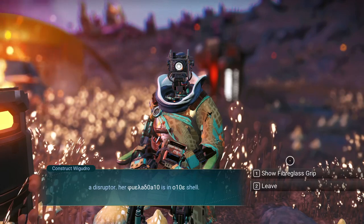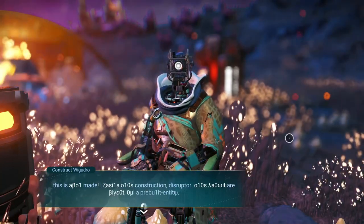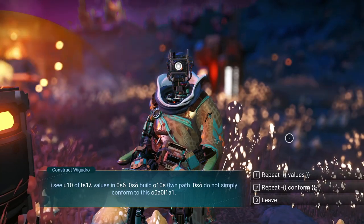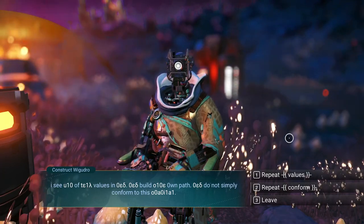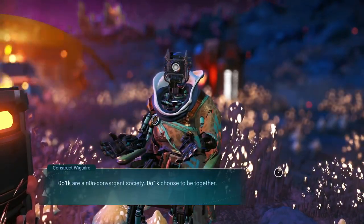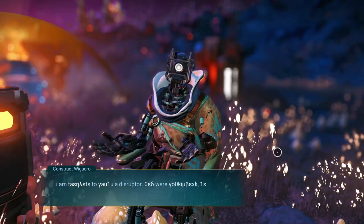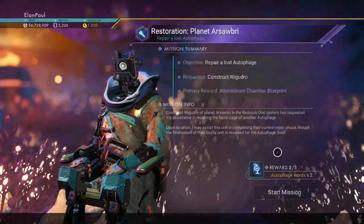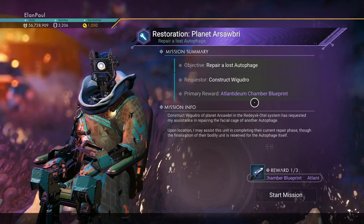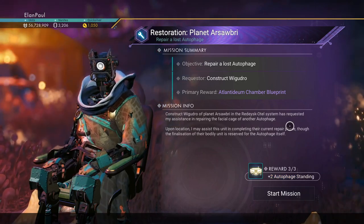They say something about a disruptor and a shell. I show the fiberglass grip to see what happens. They reference being well-made versus destruction, and they say not to simply conform. The options are: repeat values, conform, or leave. I choose repeat values. They talk about a non-convergent society choosing to be together and building on destiny. They have a mission for me: repair a lost autophage. The rewards are an atlantideum chamber blueprint, two new words, and plus-two autophage standing.